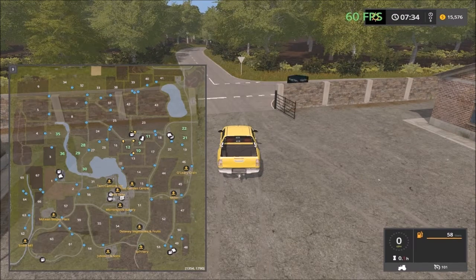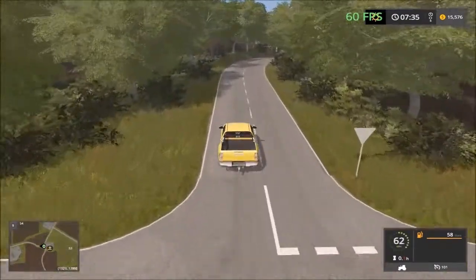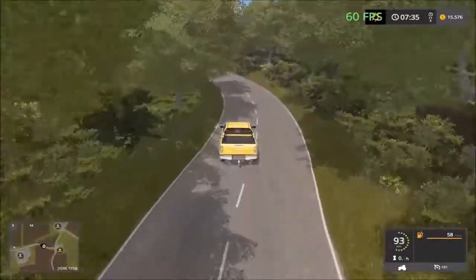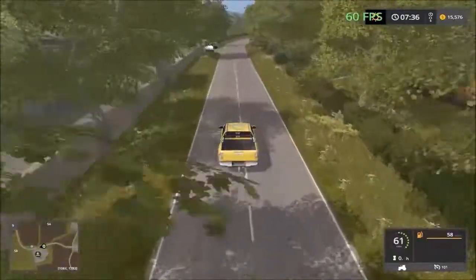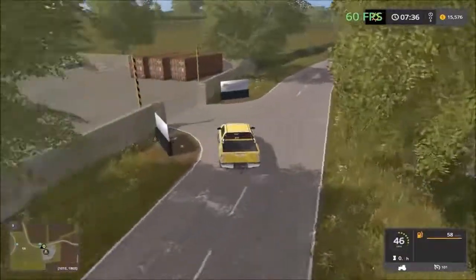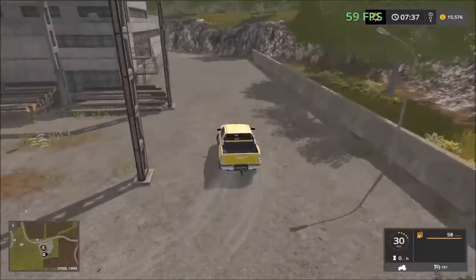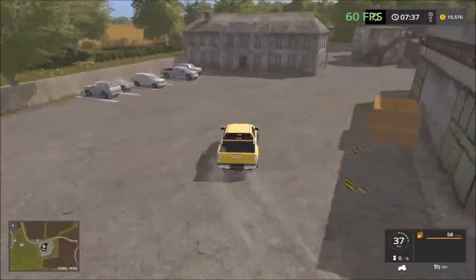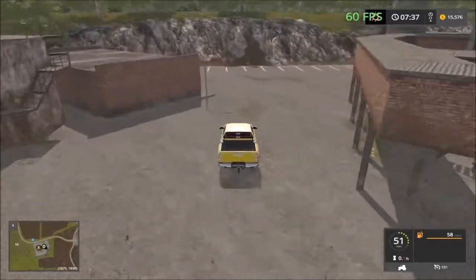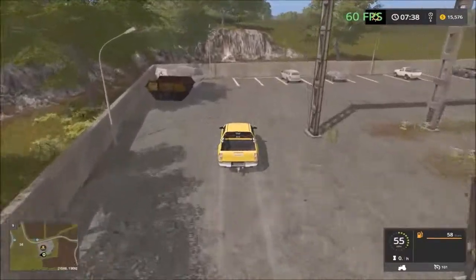Then we drive up to the junction and the biogas plant and Smith's Mill, and back up to the sheep farm, then to the center sell points and back up to the farm. In here we have the next sell point - it's the lumber yard again, a sawmill. You sell your wood chips and pallets here. So you come here to sell your wood chips.